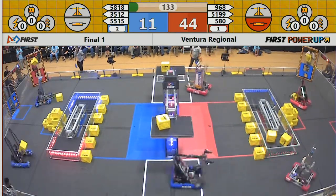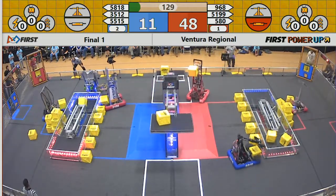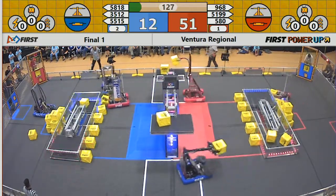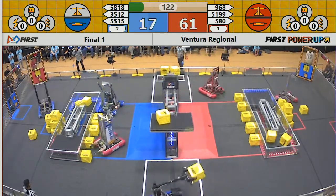Red Alliance has the advantage going into teleoperated mode. Blue Alliance looking to get their switch — and they do. 35-12 getting a Power Cube there. Rock dropping a Power Cube on the red side of the scale.